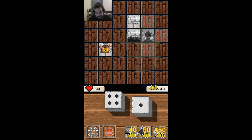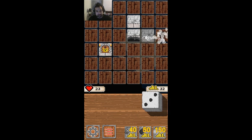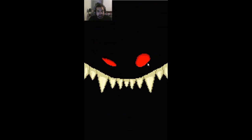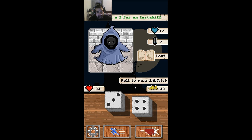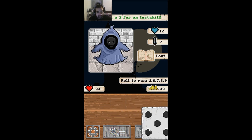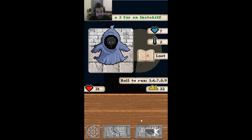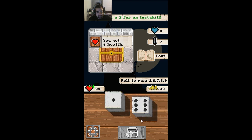You can buy potions for health, bombs to kill things. Not sure what the skeleton is. So you're looking for the key. Got some health back.